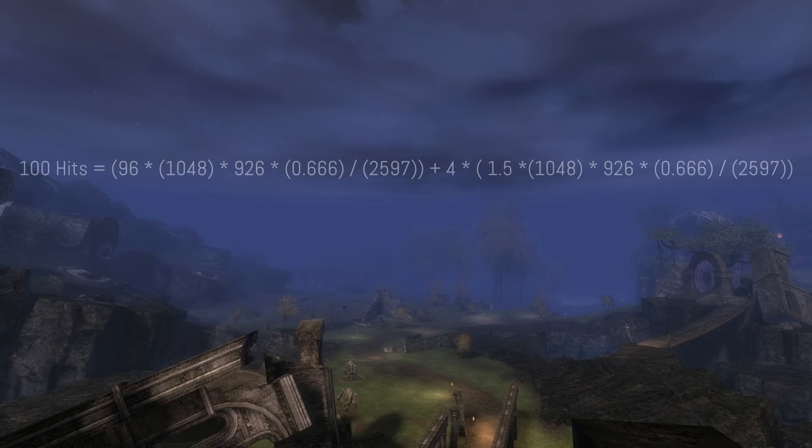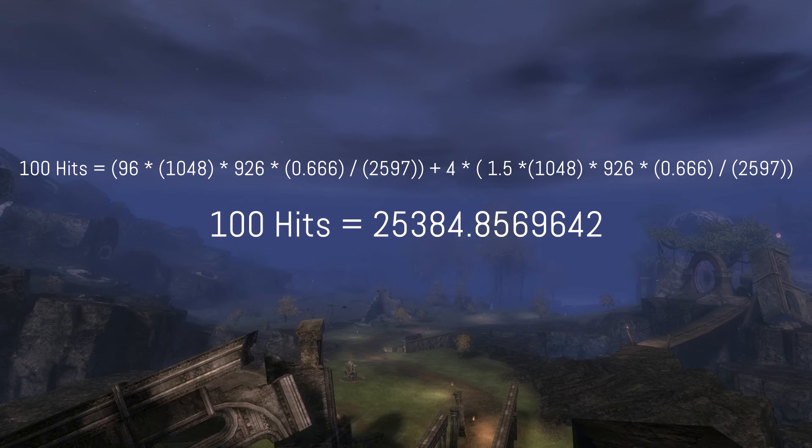I've compiled all of this down to a single formula. With 4% crit chance, 96 out of 100 hits will do the damage calculated from the formula, just as we did in the beginning. After that, we add 4 critical strikes which were multiplied by 1.5, the critical damage based on ferocity. This leaves us with roughly 25,385 damage in total. We can now apply what we learned to other builds and compare them based on these numbers.